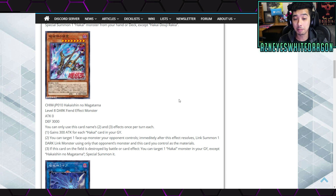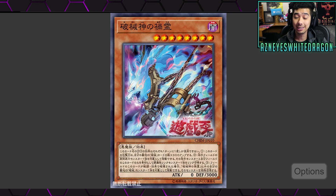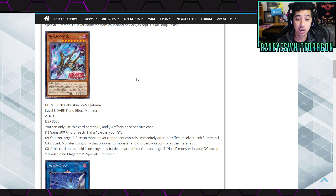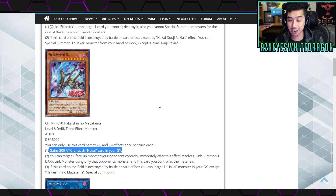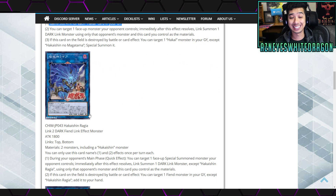The Hakai Shin no Magatama is a level 8 dark fiend monster with 0 attack and 3000 defense points. You can only use this card's second and third effects once per turn each. The first effect: it gains 300 attack for each Hakai card in your graveyard. The second effect: you can target one face-up monster your opponent controls and immediately after this effect resolves, link summon one dark link monster using only that opponent's monster and this card as material. The third effect: if this card on the field is destroyed by battle or card effect, you can target a Hakai monster in the graveyard and special summon it.